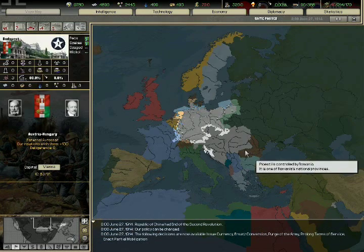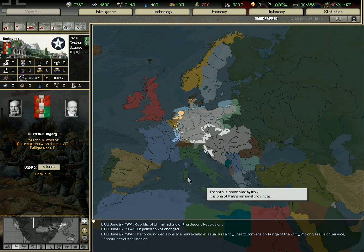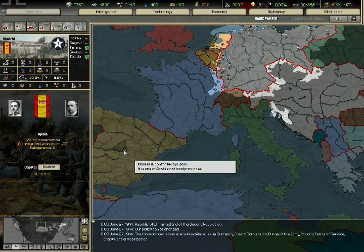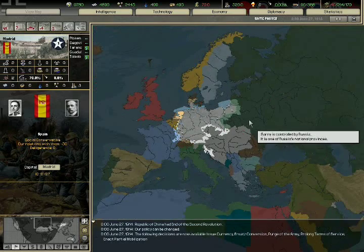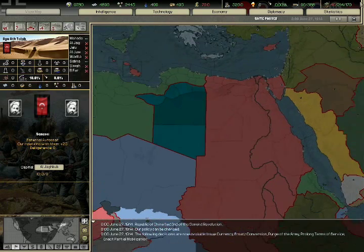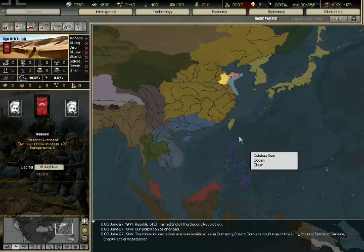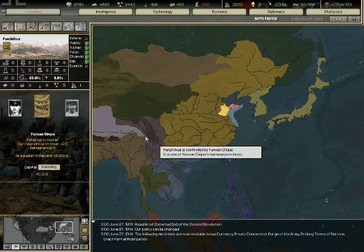I updated the game to 1.03. You can see some colors are different and the design of the game is different. Just look at the colors of Spain, for example. The color of Senussi also changed. And China is more divided now — it has puppets.